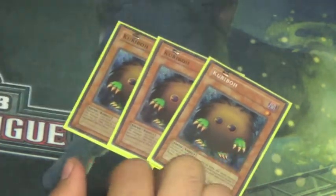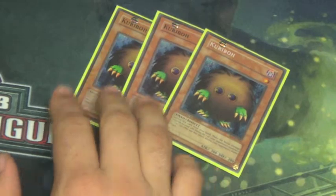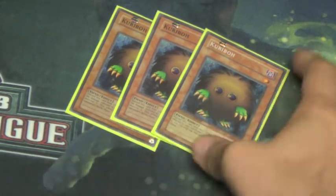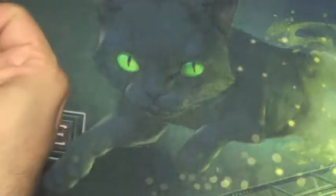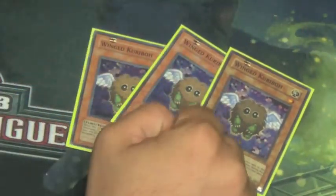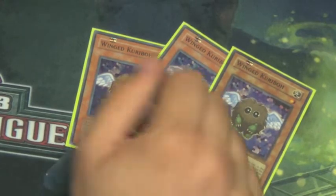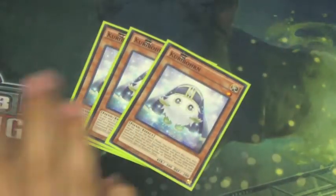We run a playset of the OG original Kuriboh — this is kind of a staple and if you want to build a Kuriboh deck for the gimmickiness, this is something you want to run. My boy traded me this nice secret rare. Next, we run a playset of Wind Kuriboh, which of course protects you from all battle damage after it's sent to the graveyard destroyed by battle — essential to the deck, especially with your Flute of Summoning Kuriboh.